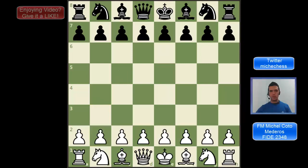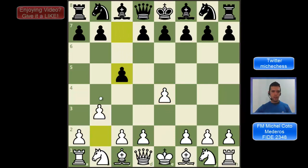Keep watching. We have the Wing Gambit on the board after the moves E4, C5 — the Sicilian defense — and then White can play the surprising B4. The idea with this gambit is to distract or deflect the C pawn so we can play D4 sometime later, controlling the center and developing pieces very quickly.